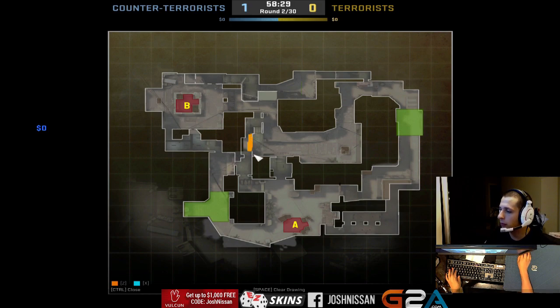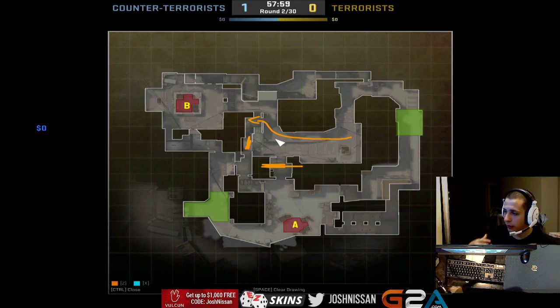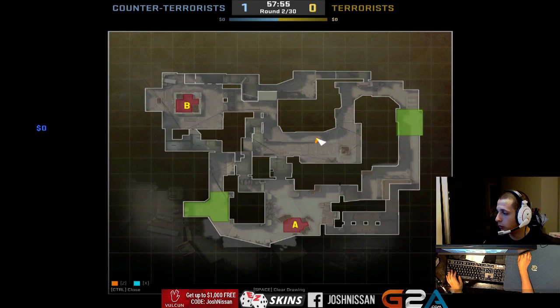One way is to smoke off window — that usually means the CT has to run around and play mid from connector. Then you can throw nades at him, post an AWP here, or push guys up close middle to take control of connector. You can also smoke off connector, and if you smoke off connector and win mid at the same time, you can run into ladder room and take control of it. Alternatively, do the cat smoke I showed earlier — come up the right side or across top mid, and throw grenades through the smoke into connector.